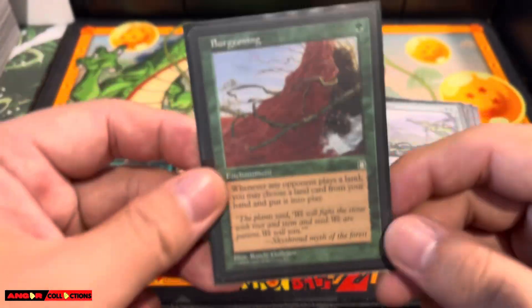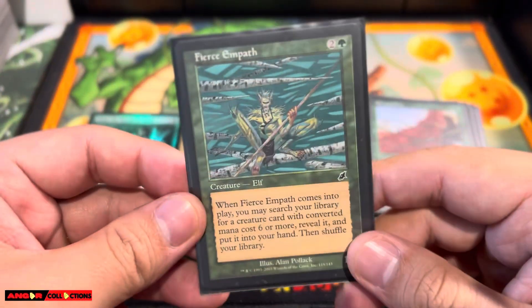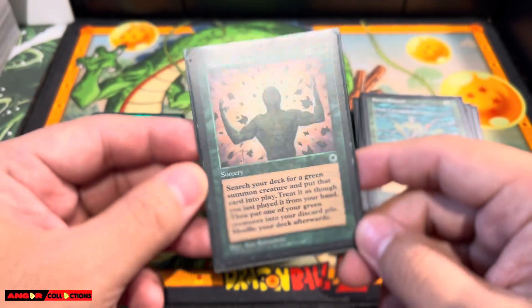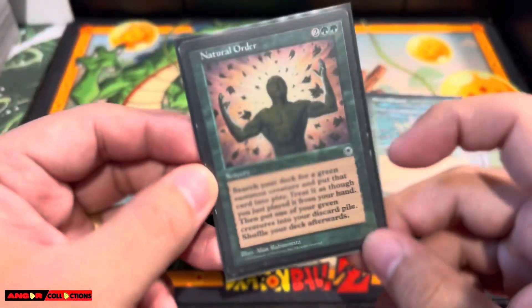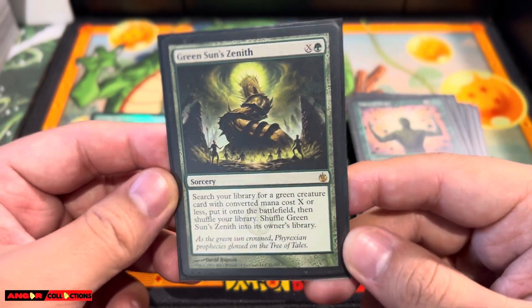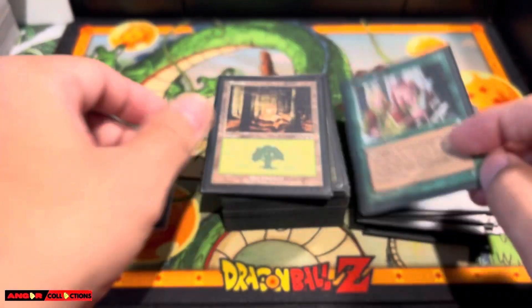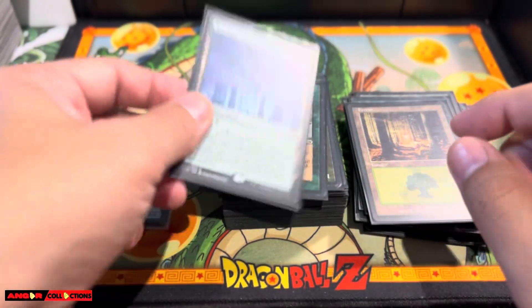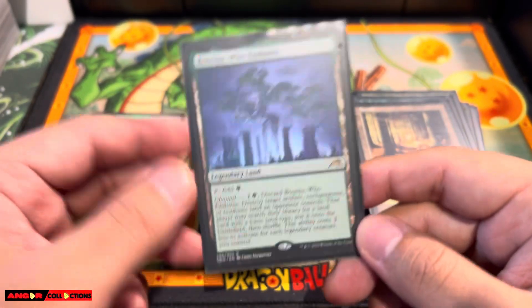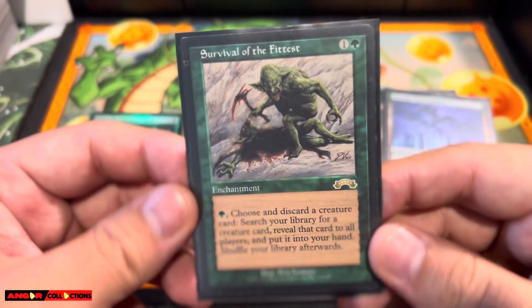Endurance — catch-all card. Burgundy — fast mana again. Fierce Empath — search for your Crater Hoof. Natural Order — search for your combo or just about anything that you need. Green Sun's Zenith — we all know this one: search for Dryad Arbor turn 1. Fast mana. Fiend of Elves — mana dork. Forest. Boseiju — I actually consider this as a spell, not a land, but if you absolutely need to, play it as a land.